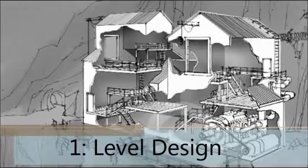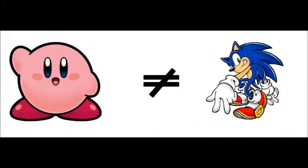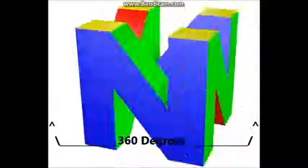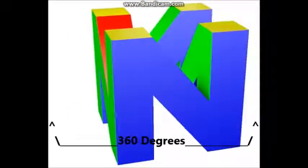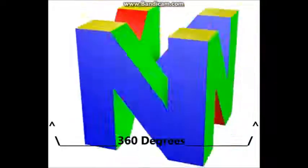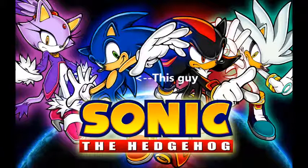First we have to get the level design out of the way. Kirby isn't very fast, and also he floats — that's what he does. Flying often needs an open environment, and because he's not that fast, he can go in 360 degrees more easily than, say, Sonic the Hedgehog, who is fast and easier to control going in a straight line.